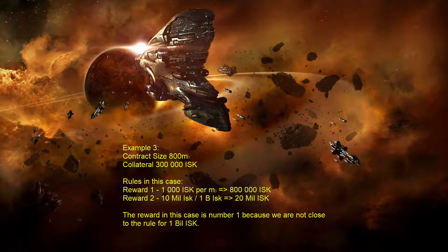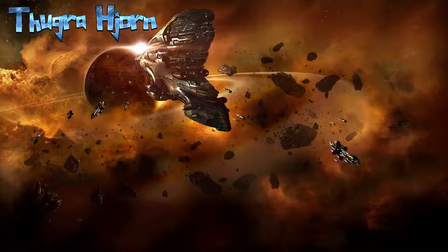Example three: the contract size is 800 cubic meters and the collateral is only 300,000 ISK. Reward rule one — 1,000 ISK per cubic meter — gives 800,000 ISK. Reward rule two doesn't apply here because the collateral is far below 500 million ISK. So in this case, go with reward rule one: 800,000 ISK.